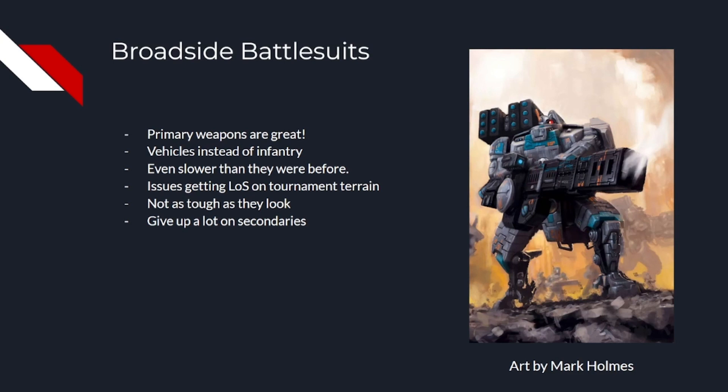As it stands with current UKTC maps, they can't even interact with ruins as their bases are too big. They work a little better on WTC terrain, but there's so much line of sight blocking terrain on there, they won't get a shot without standing in the open for multiple turns. This basically makes it so the opponent has total control over what the Broadsides can see and where they can see it, which is not an ideal scenario. Last edition they were largely dropped by most top players due to how slow they were, and the problem's only gotten worse now.